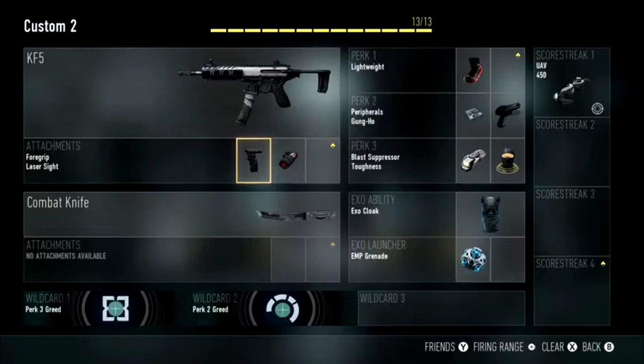I've chosen Cloak as my exo ability, and the reason is that it goes hand in hand with Lightweight — you're this nimble soldier running about and dashing everywhere. If you have Cloak, people may not see you. Cloak doesn't make you completely invisible, but it does make you harder to see, so if you run past an alleyway where enemies might be, they might not spot you, helping you get to the enemy spawn more easily.